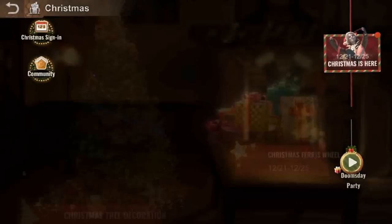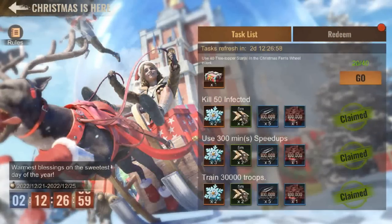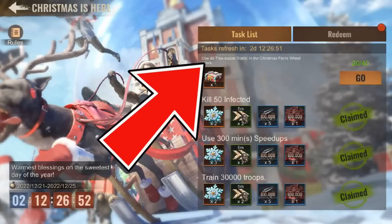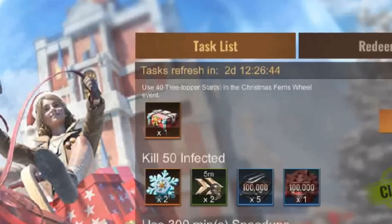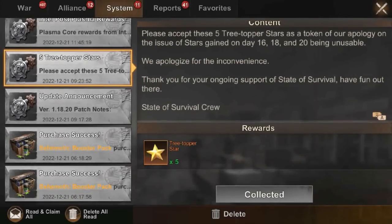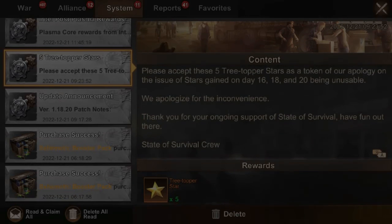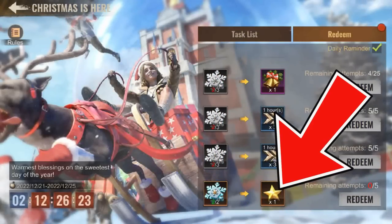Next, the most important of all the tips. Did you know you can get $100 worth of prizes by just spending $15? In the Christmas is here event page, there is a mission to use 43 topper stars in the Christmas Ferris Wheel. At first it looked trash, but let me show you why it's actually amazing. We all got 5 three-topper stars through the in-game compensation, and we all should have redeemed 5 three-topper stars from the event page — that's 10 three-topper stars already.